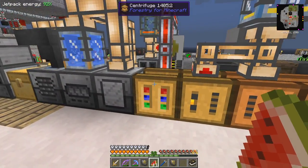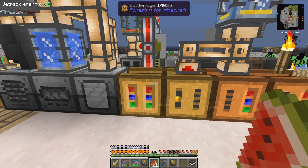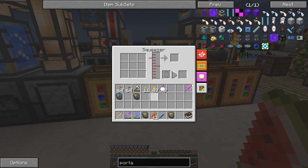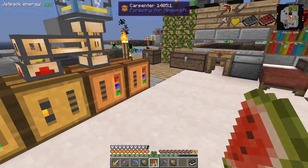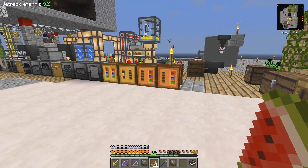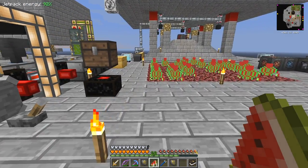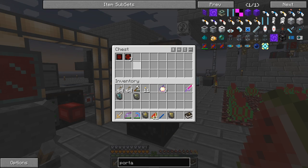Now in here with the centrifuge - when you've centrifuged honeycomb you get honey and beeswax. With the honey, if we centrifuge and squeeze this, there's a chance of getting something called propolis, and propolis is the thing we need to make the apious pipe. I want to go and get some more bits from here.